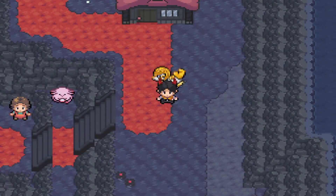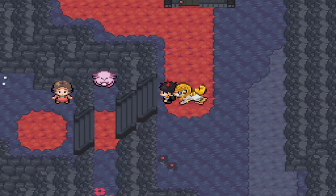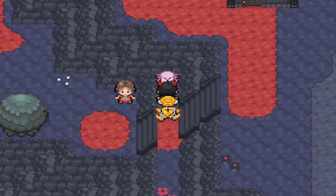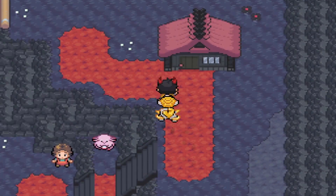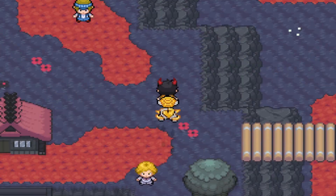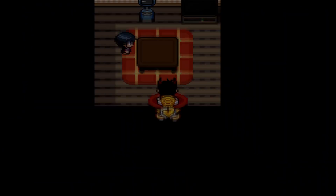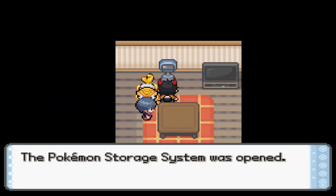For starters, we actually want to explore the city that we're in currently, which is called Cerebium Town. Here in Cerebium Town, you will find a Chansey that'll heal you and you'll find a Pokemart, which isn't much. But there's also a few other interesting things here. If we come up here into this house, we can actually find a PC, which is really, really useful.